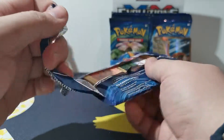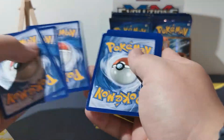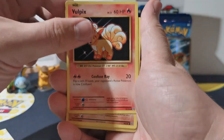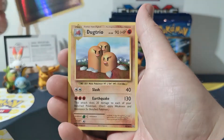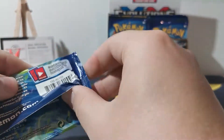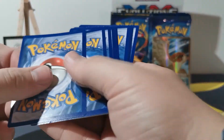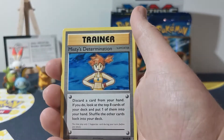These open a hell of a lot easier than the newer ones, guys. Nice secret rare there — Misty's Determination. A little Porygon. Oops, shaking the camera — just moving my arms. Nice dark trio. Oh, nice another secret right there — I like it!